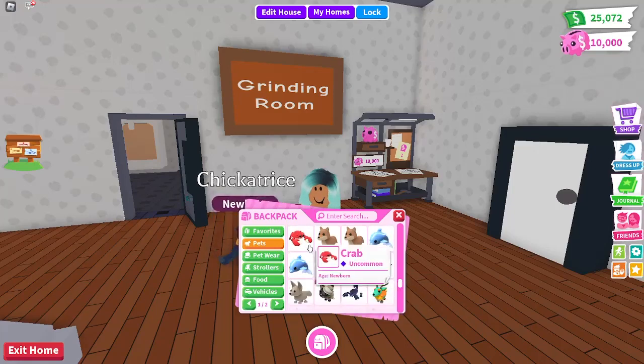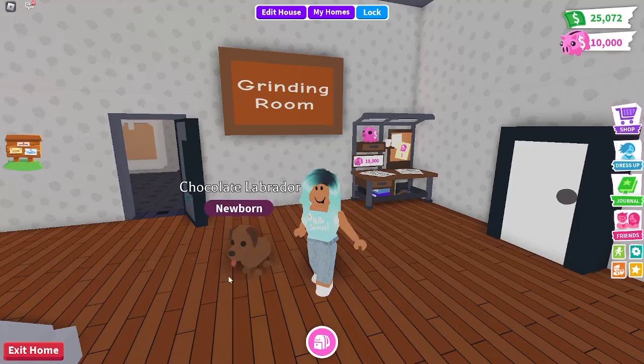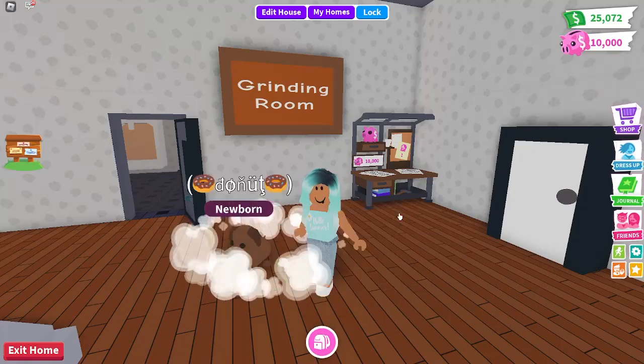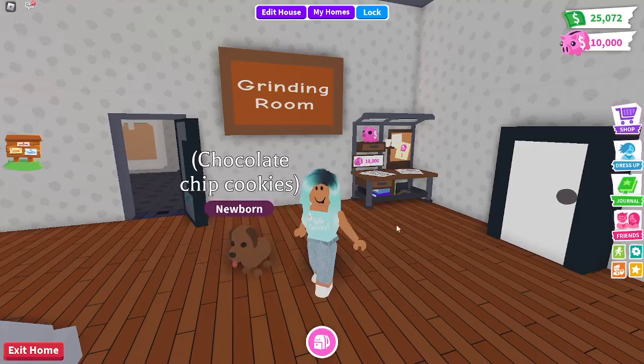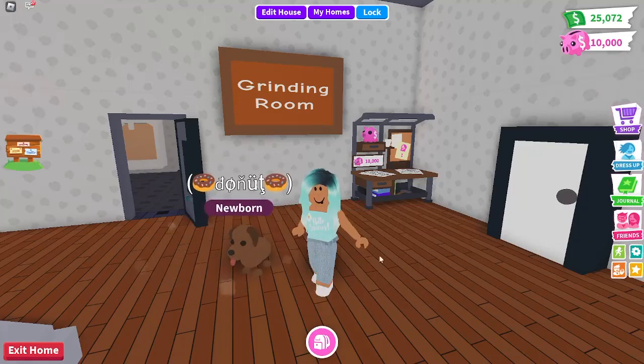I have five chocolate labradors which you can get in the retired egg. I love them — my favorite one is called 'Donut' and another one's called 'Chocolate Chip Cookies.' Donut is just the perfect name.